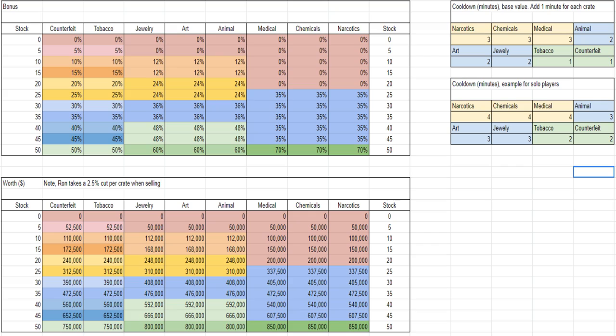Tobacco and counterfeit goods sell for $52,000 at 5 crates, $110,000 at 10, and $172,000 at 15 — definitely not worth running. Jewelry is a different story: at 10 crates with a 12% bonus they sell for around $112,000. Some solo players rotate these because they can source 30 of these types and make around $300,000+, with cooldowns of only about two minutes each.